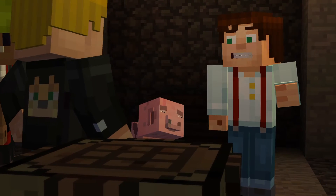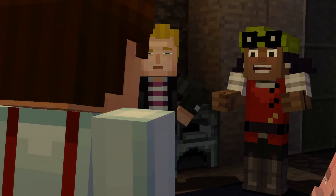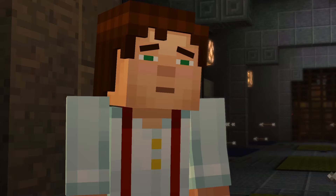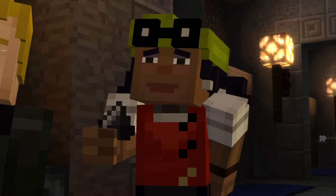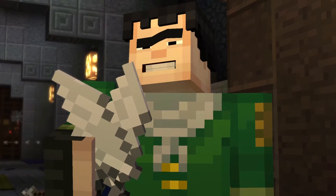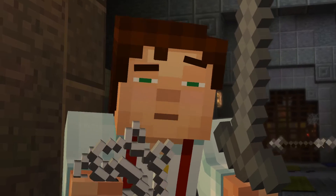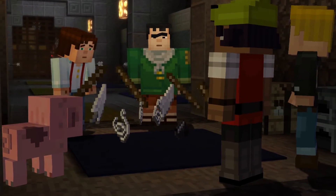There's a crafting table. Maybe we can make something useful. Out of what? We don't have anything. All of our tools and materials are back home. All right, everyone — empty your pockets. Let's see what we've got to work with. I have a few sticks left over from building the shelter last night. I've got some flint and a piece of string. All I have are some chicken feathers I picked up after that chicken machine exploded. I've got some flint and steel, a sword, and some string from a spider that I fought. String, sticks, flint, and feathers. Okay.